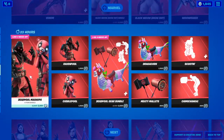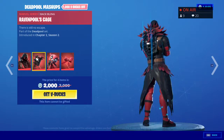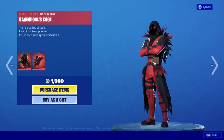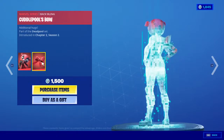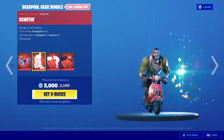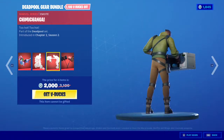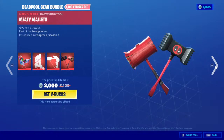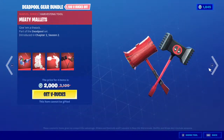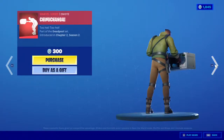Of course the Deadbolt bundle is still here in 2 different starting styles with a backbling, only for 2000 V-Bucks, or you can buy one of them for 1500. You can also get the Deadbolt gear — the glider and the emote — and the pickaxe, all for Deadbolt. Or you can buy all of them for 2000, or individually: the glider for 1500, pickaxe for 800, the emote for 500, and the other emote for 300.